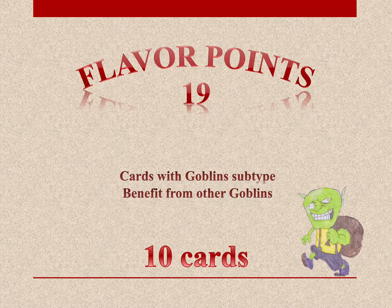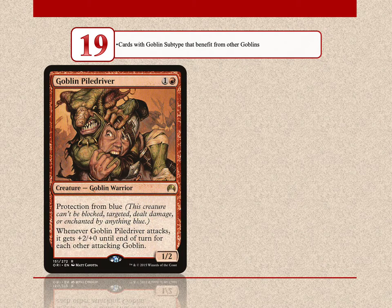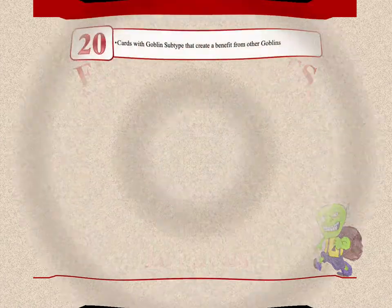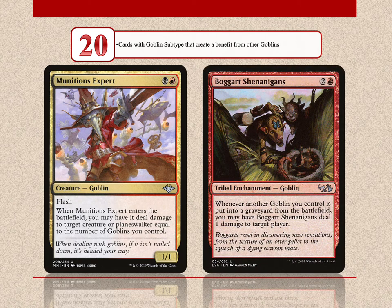From now on, there are goblins that care about other goblins. Starting with 19 flavor points, we have 10 goblins that benefit from other goblins. Goblin Piledriver increases his power according to the number of other attacking goblins, and Knucklebone Witch gets a +1/+1 counter for each goblin you control that dies. 20 flavor points go to goblin cards that create a benefit from other goblins — there are 18 such goblins. Munitions Expert deals damage to a target creature or planeswalker equal to the number of goblins you control. Boggart Shenanigans is a goblin-tribal enchantment that pings a player each time a goblin you control dies.